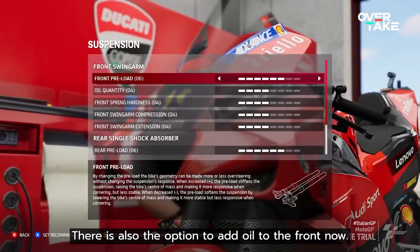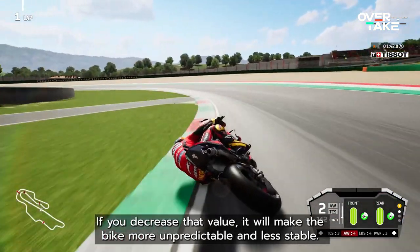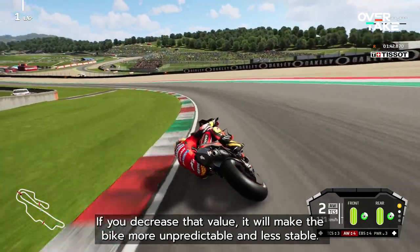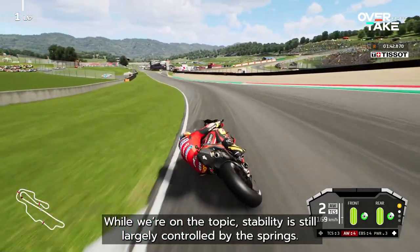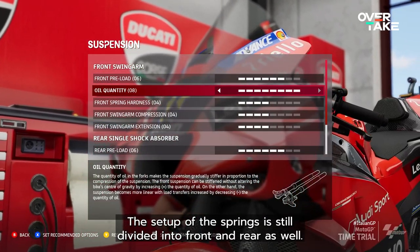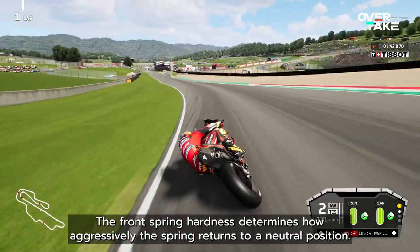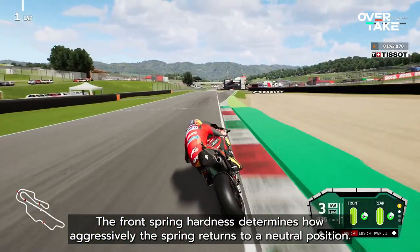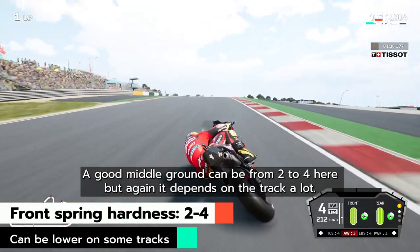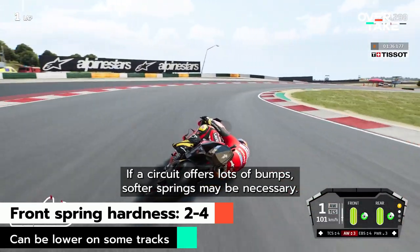There is also the option to add oil to the front now. Increasing that value will stiffen up your front suspension. If you decrease that value, it will make the bike more unpredictable and less stable. Stability is largely controlled by the springs. The setup of the springs is still divided into front and rear as well. The front spring hardness determines how aggressively the spring returns to a neutral position. A good middle ground can be from 2 to 4, but again it depends on the track a lot. If a circuit offers lots of bumps, softer springs may be necessary.